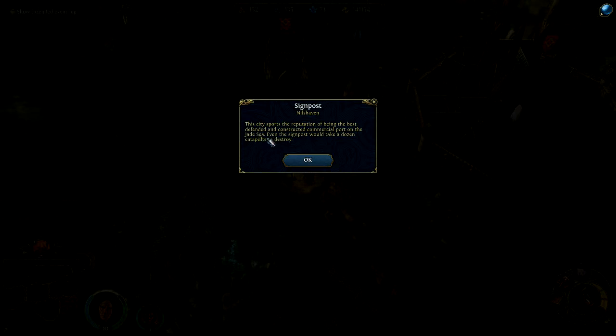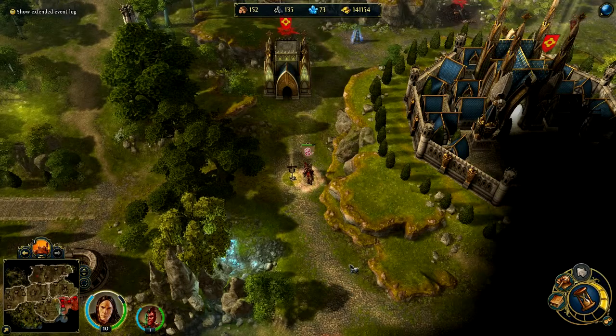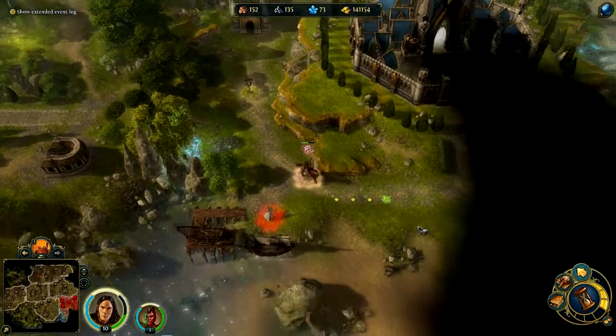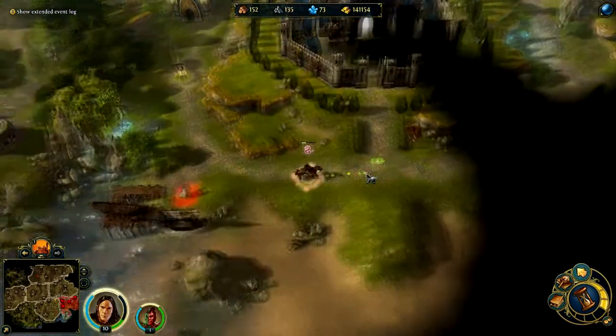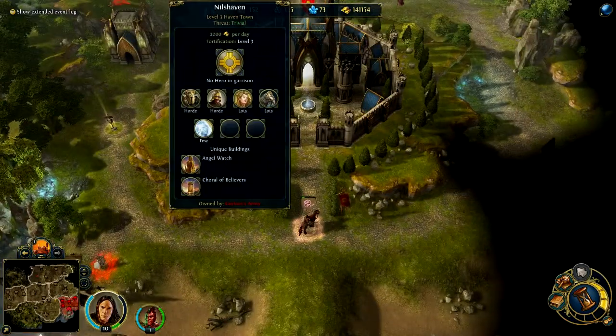Signpost: Nilshaven. This city sports the reputation of being the best defended and constructed commercial port in the Jade Sea. Even the signpost would take a dozen catapults. Seriously? A dozen catapults to destroy that signpost? That'd be crazy, man.